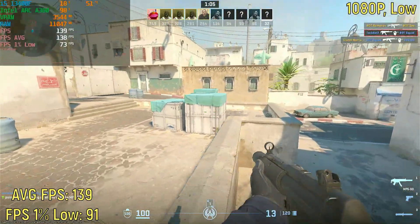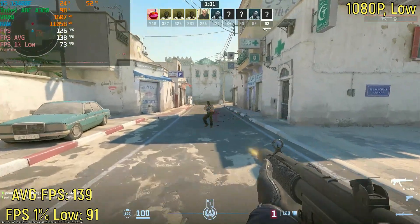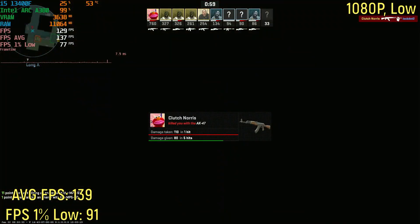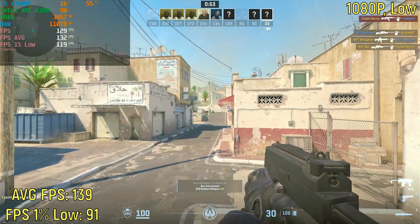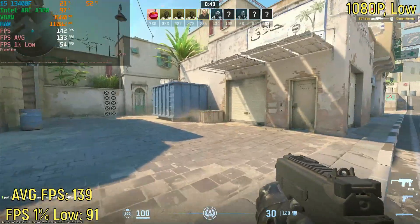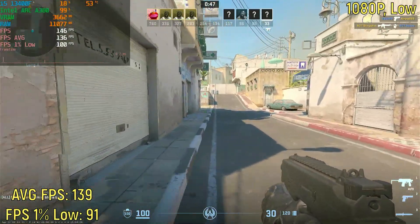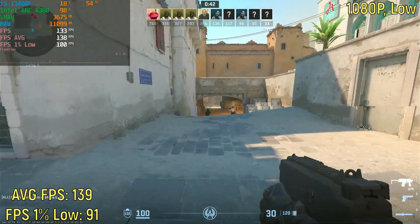Starting off, I am testing 1080p on the low settings, because low is the most popular setting people play on when it comes to CS2. It usually performs the best, and it still looks good, so it's better for competitive gameplay. At 1080p low without FSR, the game was getting 140 frames per second on average, with a 1% low of 91. And there were no stutters to speak of — it was very, very smooth.